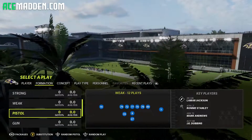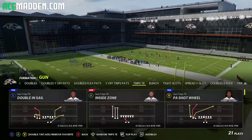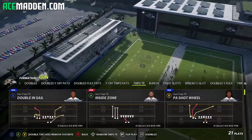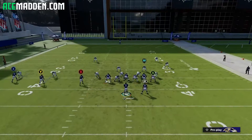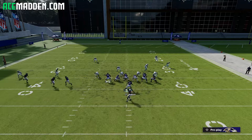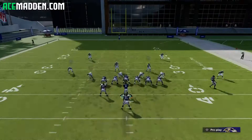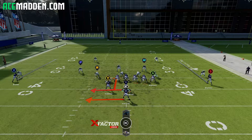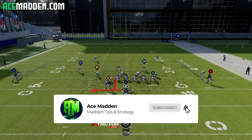The second part of the scheme is Pistol Weak, but real quick — I want to show you that you can audible down into it with this personnel and trips. If you hit extra square and then D-pad left, you'll see our audibles change to Pistol Weak. You do not want to come out in Pistol Weak — you want to audible down to Pistol Weak. That's very important: get them out in their trips defense, then abuse them with the Pistol Weak. You can't audible from Pistol Weak to Trips Tight End — it has to be the other way.